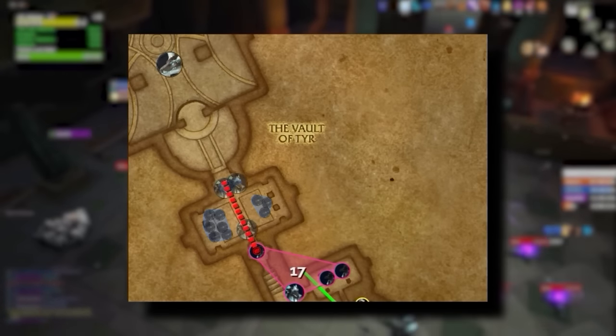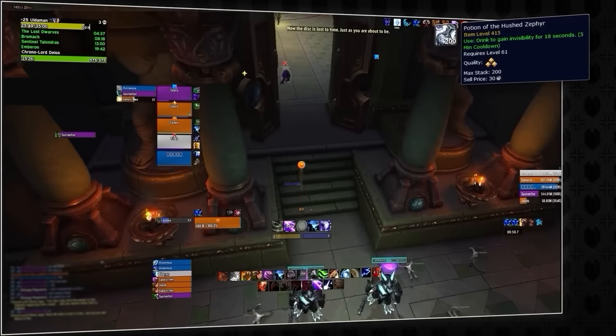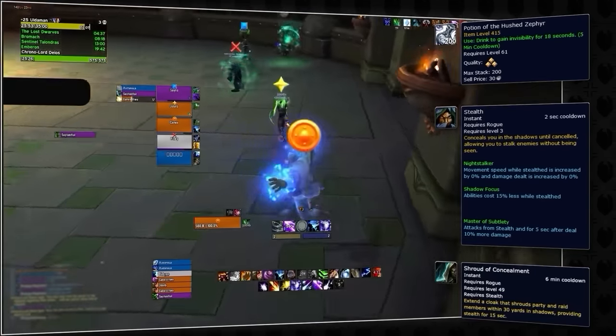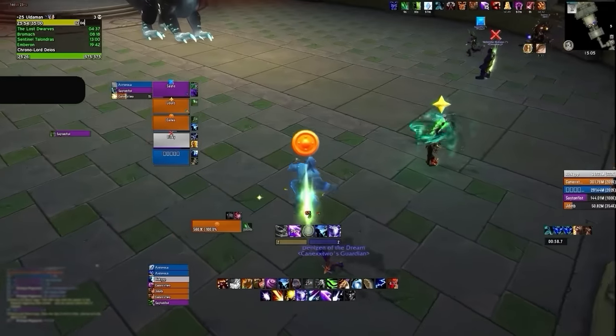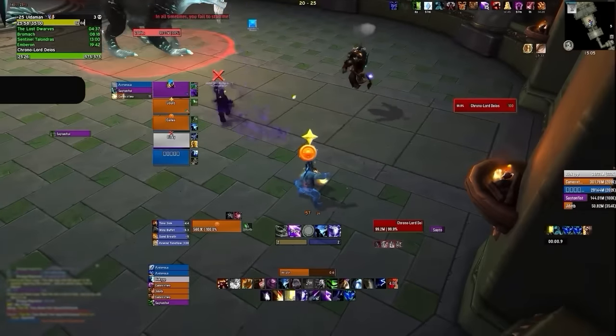After finishing this pull, skip to the end boss via invisibility potions, stealth, or shroud if you have a Rogue. It's now time for the final boss of the dungeon, Chrono Lord Deus.